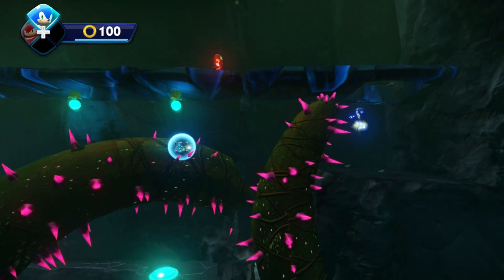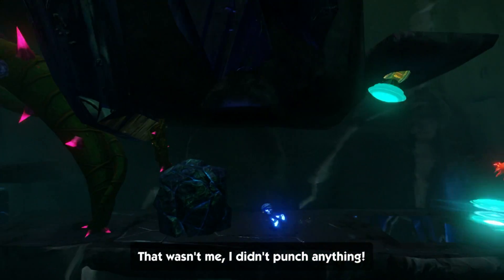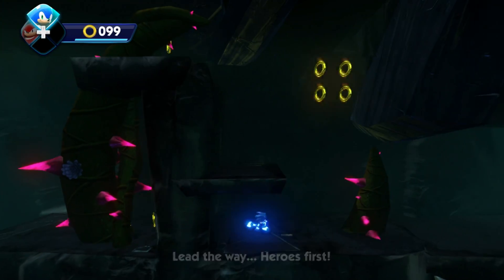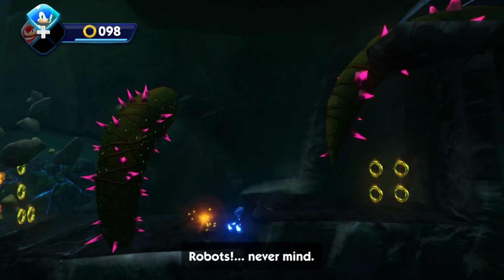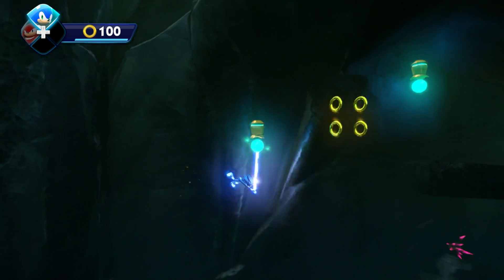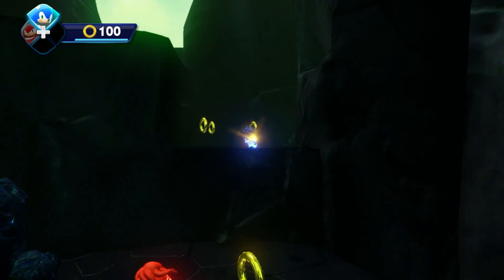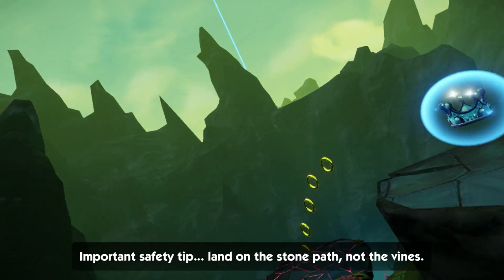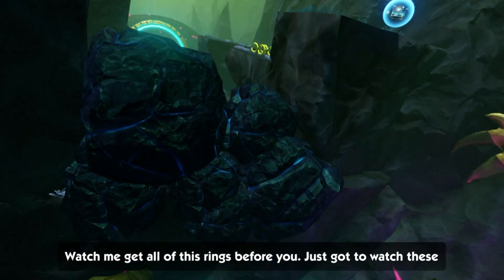All right, there we go. How we gotta do this? Oh okay, it's a puzzle. So let's move quickly. There we go. So how do we get rid of this one? Head up here, use the inner beam. I haven't seen this stage before, so I'm curious as to what it is. Important safety tip: land on the stone path, not the vines. Awesome — more killer vines. Joy. Watch me get all these rings before you. Just gotta watch these vines.